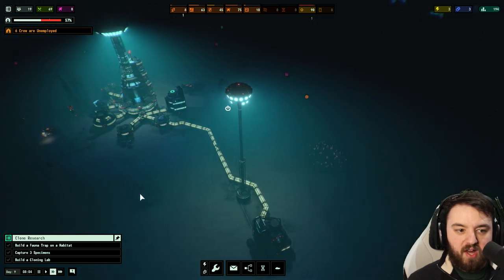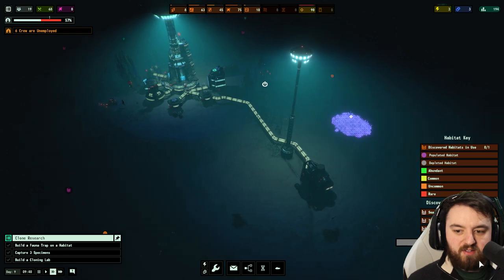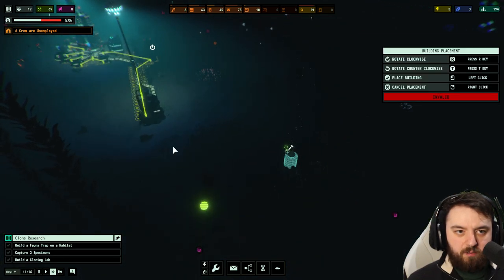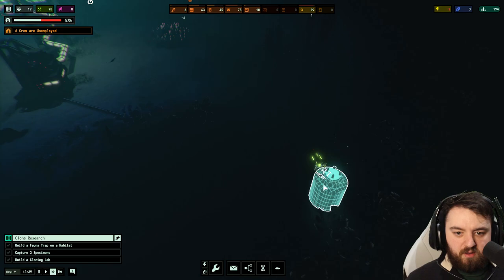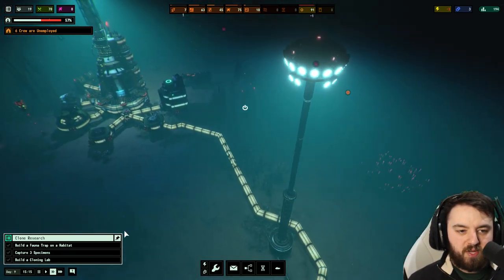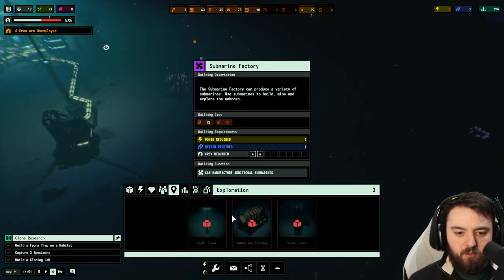Wow, we had a habitat even closer — nice. We need a power line. Get you constructed. Still at speed 3 at the moment, and we should have enough steel for the fauna trap the moment you are done.